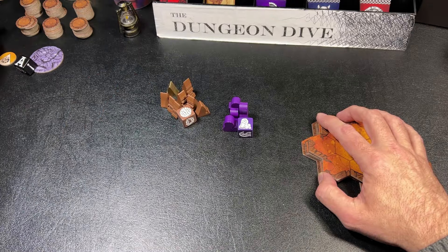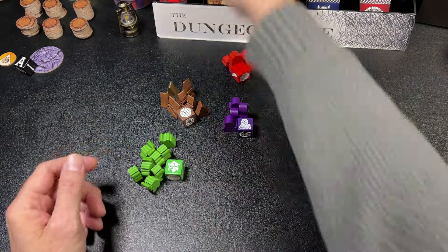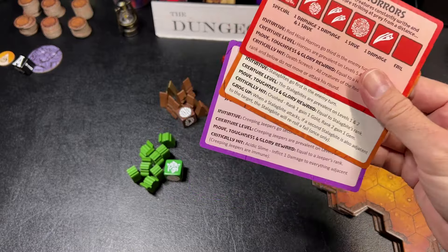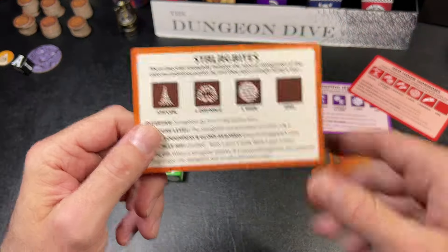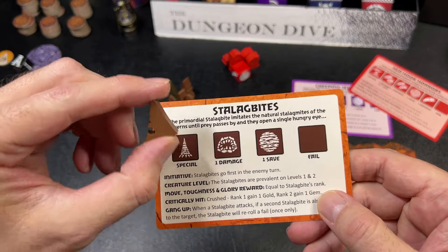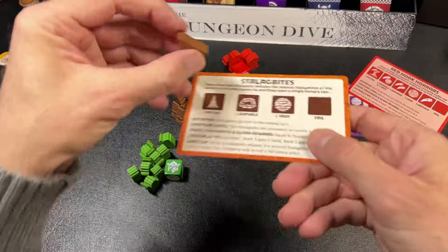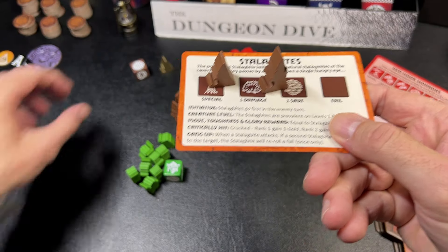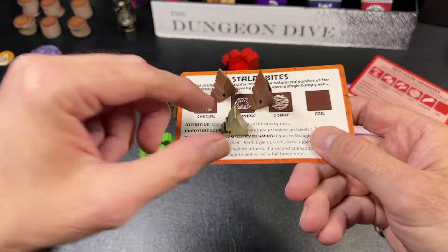Each enemy type is represented by its own d6 and wooden meeples. We have level one creatures — the titular Stalagbites, which are animated stalactites or stalagmites that come to life and try to destroy the dwarves. There are smaller level one Stalagbites, one level two Stalagbite, and a special golden Stalagbite, which is kind of a piñata. When dwarves hit the golden Stalagbite they get a lot of gold, which is one of the main ways to win.